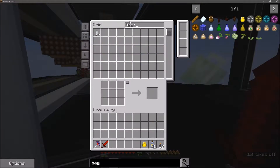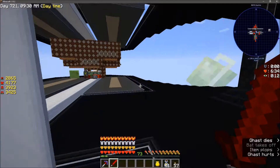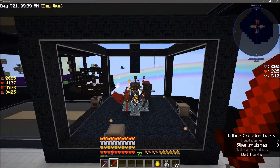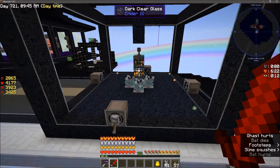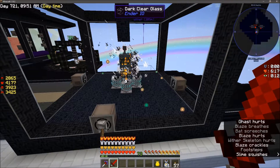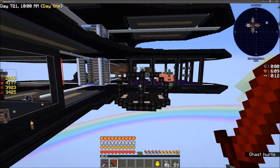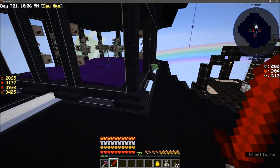Check this out - ghast tears: 12,766 from six. Okay, it's working. Over here I put the wither skeleton spawner back in, and that second blaze spawner I grabbed - I threw that in here too. So I'm getting blaze rods and wither skulls all at once. It's a nice little setup I've got going here.